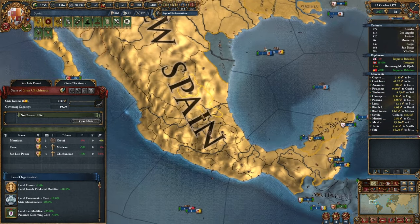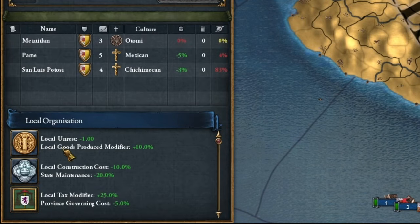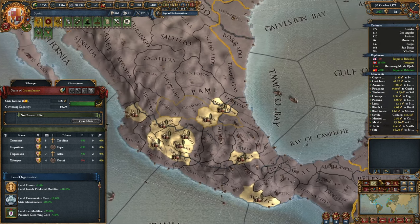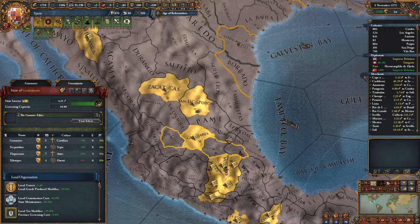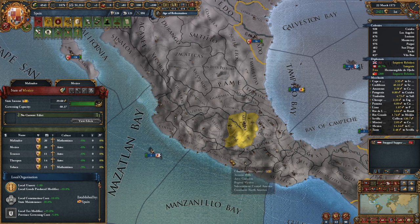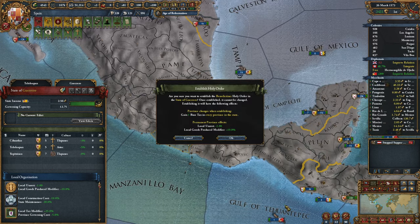Here in the new world, in these colonies, we can also establish organizations, and we want to do this on all our provinces with gold primarily. If you didn't see where to spend administrative points, now you know where to spend them.